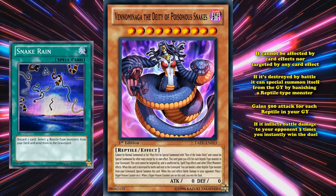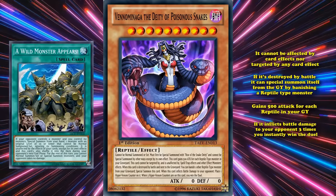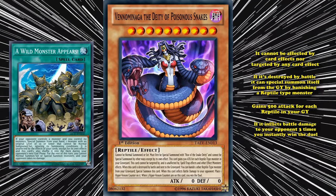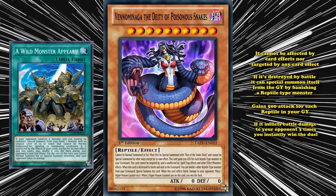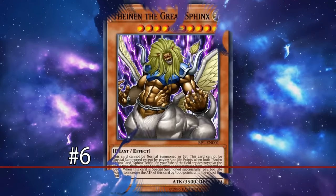It's so convoluted to bring out, especially requiring a trap card which is pretty slow for combos, that it's squarely a bad gimmick deck. Alternatively you can bring Venominaga out with A Wild Monster Appears!, but it gets returned to the deck at the end of your opponent's turn. Even though Venominaga is immune to card effects, it's not immune to lingering effects, so it would still get returned due to the effect of A Wild Monster Appears. At number 6 we have Thenan the Great Sphinx.